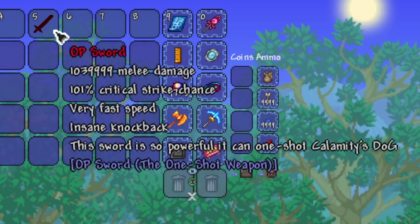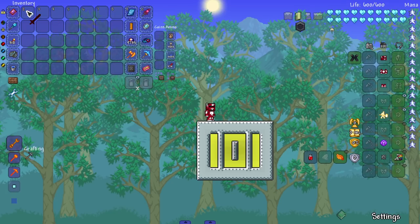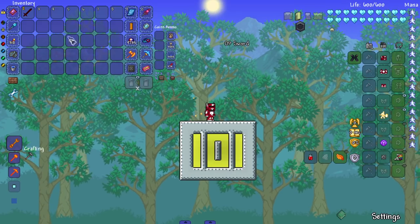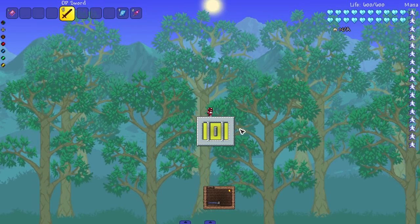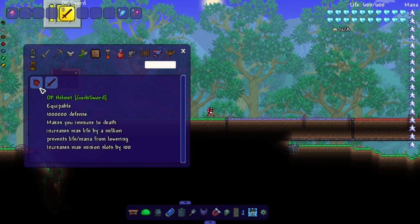Today's weapon is the OP Sword — nice name, not generic at all. It does a lot of damage with 101 critical strike chance, shoutout game makers, 101. This sword is so powerful it can one-shot Calamity's dog. A lot of weapons can do that nowadays. This weapon is gigantic — hopefully it's not compensating for something.